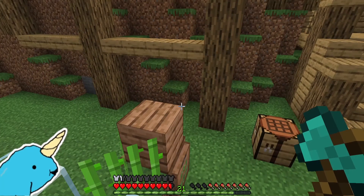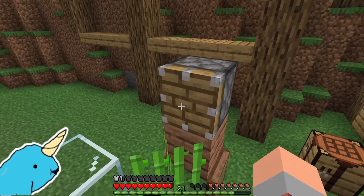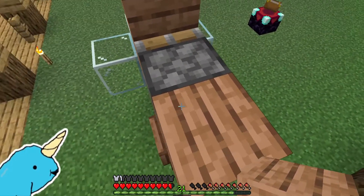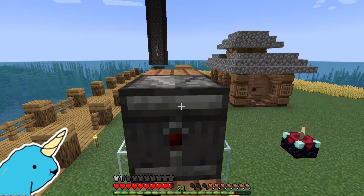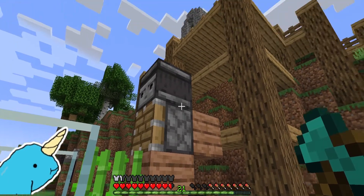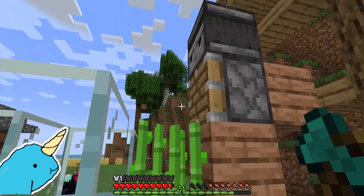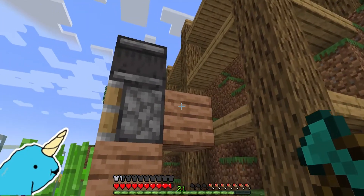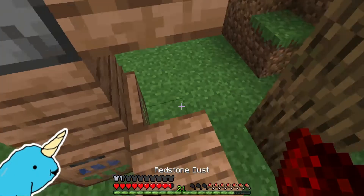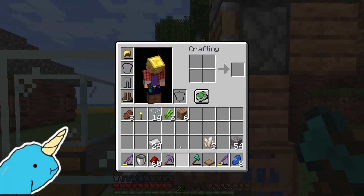Now we need to create the farming system. Place a temporary block above the water source, then place a solid block next to it and remove the temporary block. After that, grab your piston, make sure you're facing the correct direction, and place the piston facing towards the block the sugarcane is on. Then use temporary blocks to position your observer facing towards that spot, place a redstone dust on the solid block, and remove the temporary blocks. The way this works: the sugarcane grows to three blocks tall, the observer senses it on the third block, sends a signal through the redstone dust to the piston, and the piston breaks the sugarcane.